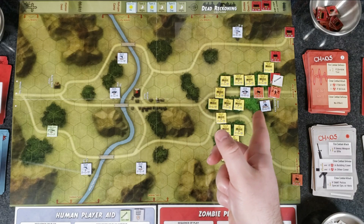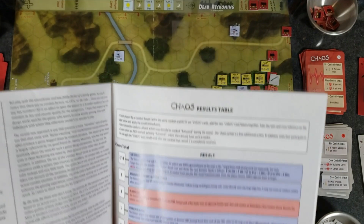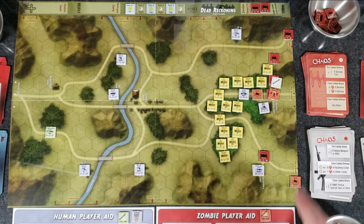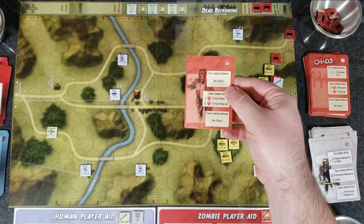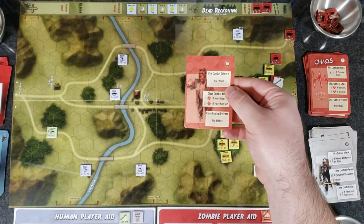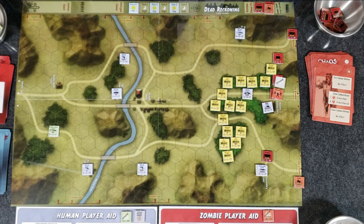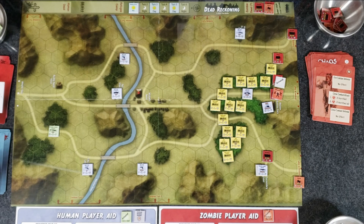The zombie pack is mangled. Chaos: four plus five plus six plus seven — checking seven: Mad Minute. The human player may select one unit and conduct an immediate fire combat. The squad here is going to attack that pack — fire combat: one hit if heavy weapons or rifle. We get a hit. Fire combat defense: no effect. The pack takes a hit, is flipped over — he has no backside, so he's eliminated. Good job humans. That extended combat finally concluded — I forgot where I was because it took so long.